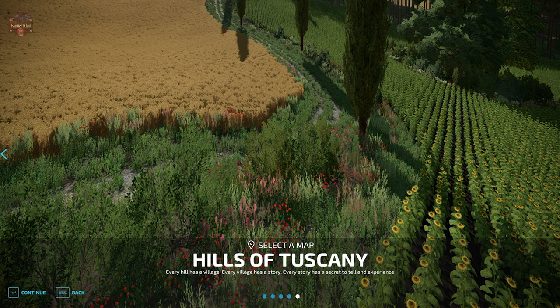The Hills of Tuscany map can be found over at the FarmingSimulator.com website or the in-game downloadable content menu, and as of the 1.8 release, this map is available for all platforms.